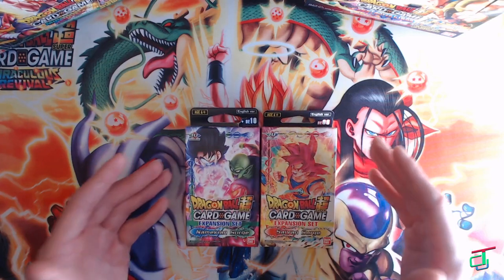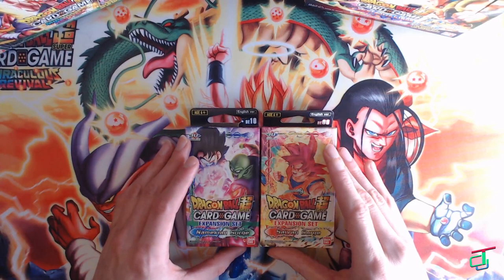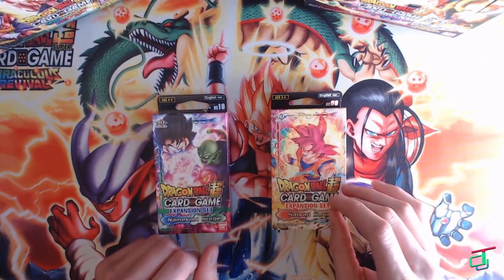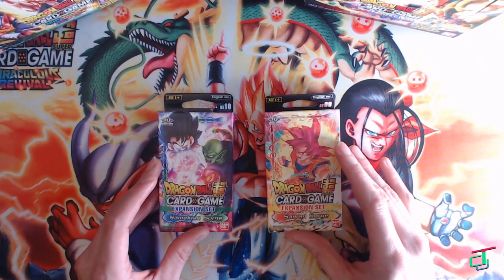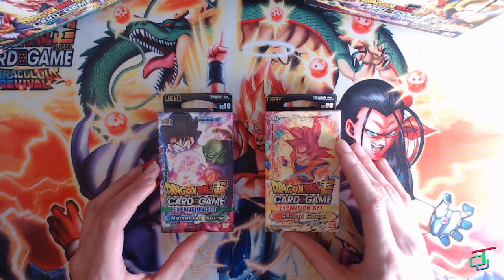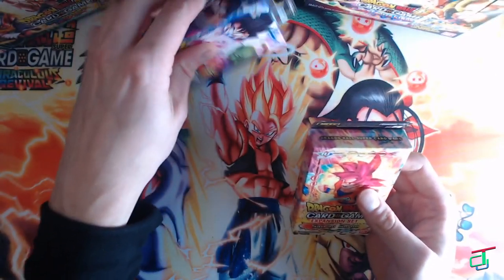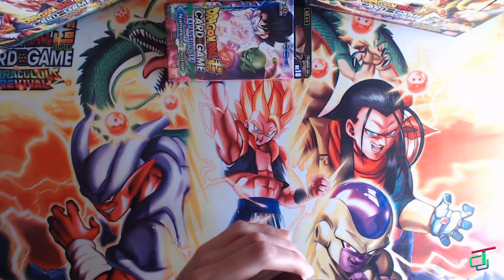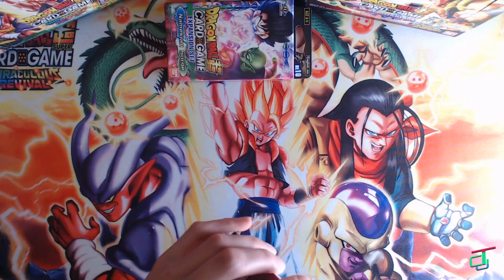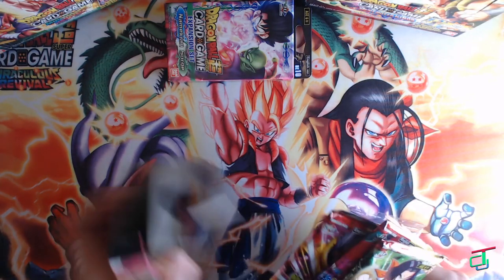These two sets are coming out between set eight and set nine. This one is the Namekian Surge and this is the Saiyan Surge. If you've played the card game before you'll know what I'm talking about; if not, we will be making some card game tutorials in the future. I'm actually really excited about these — I'm going to put the Namekian box up here and we're going to open up the Saiyan Surge box first.